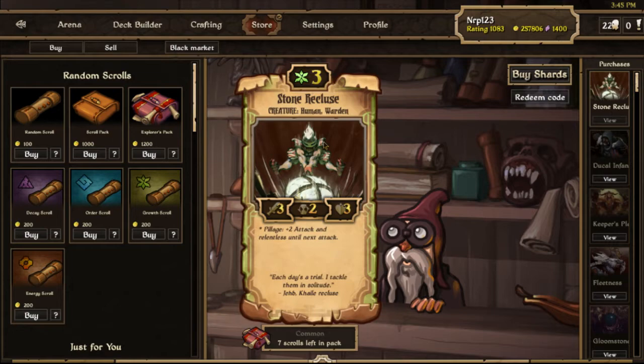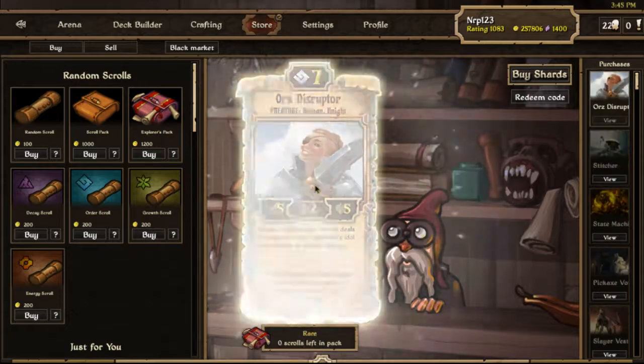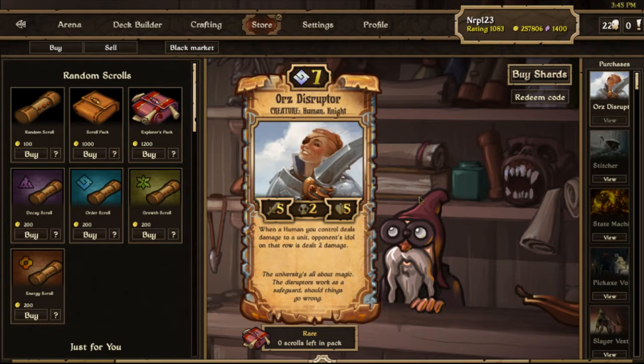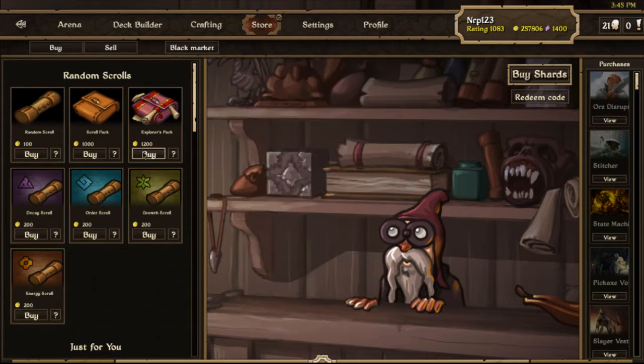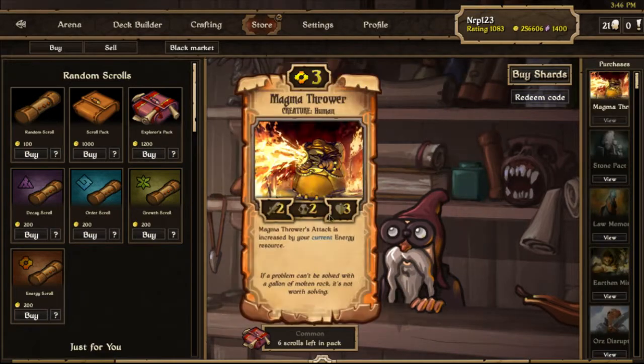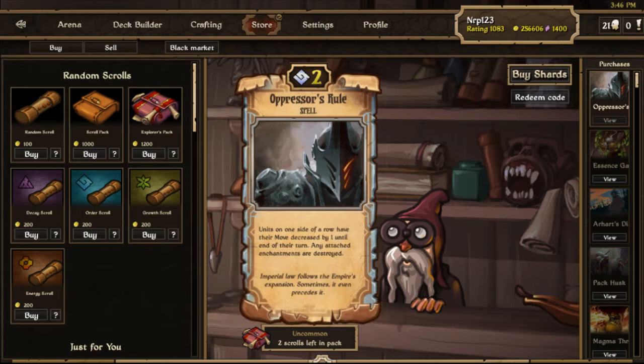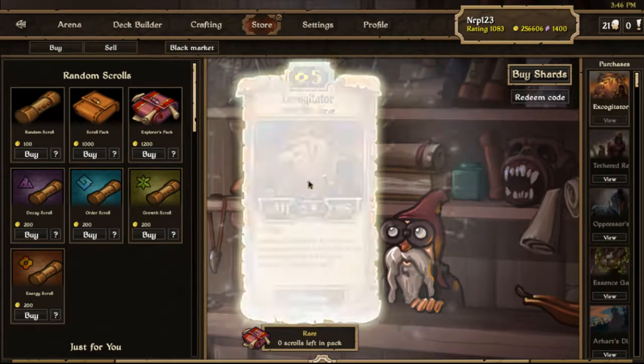I'm buying 100 explorer packs, which gives me a pretty good chance of getting almost all of the Echoes scrolls. You only get one rare per pack — you could get two because of the bonus scroll, but usually it's one rare. Even buying 100 explorer packs probably won't give you a full set, but it gets you pretty close. Explorer packs are like a regular pack of 10 scrolls, except you're guaranteed at least 40% from the newest set — in this case, Echoes.